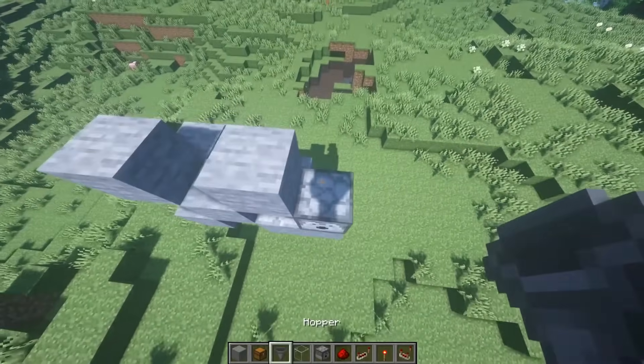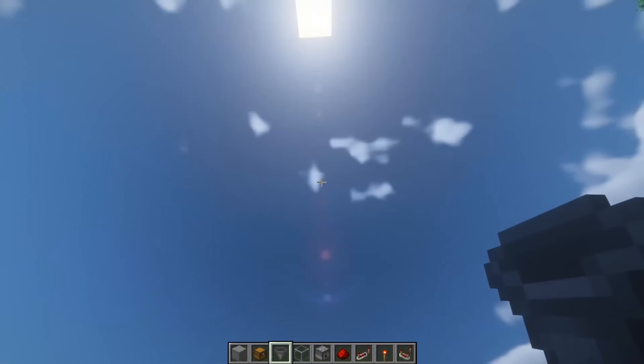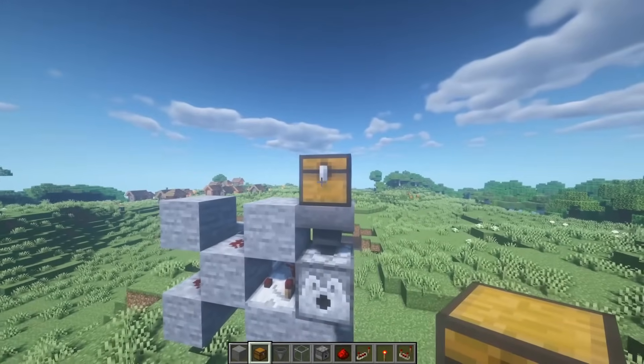You can either put your items directly into this dispenser, you can place a bunch of hoppers up to wherever you want it to be, you can just place one, or you just put everything in a chest.